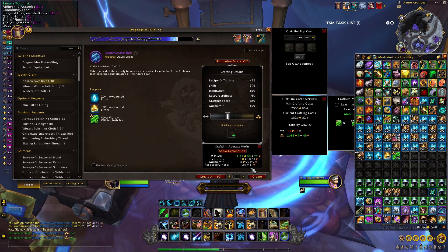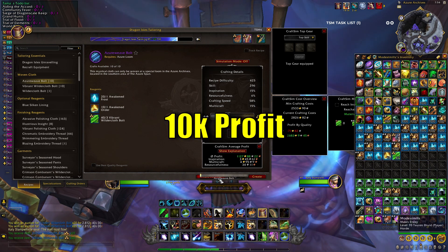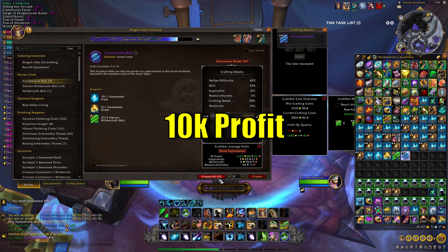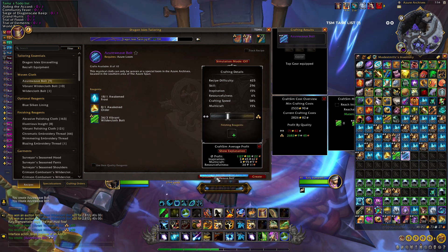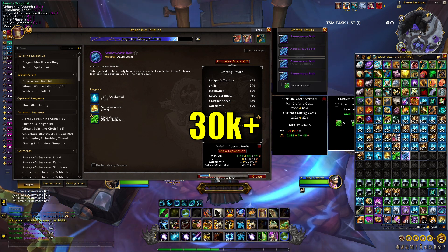On the low end with no rank 3 procs you'll make roughly 10k profit every 10 days, and if you're lucky enough or have a good build you'll get the rank 3 procs on all of them, and you're looking at a solid 30k or more profit every 10 days.